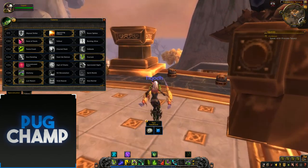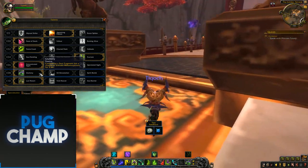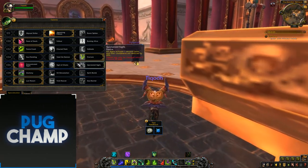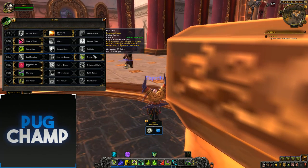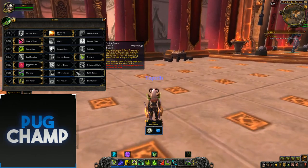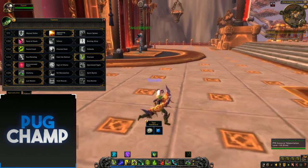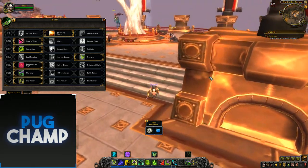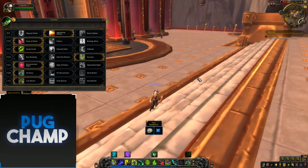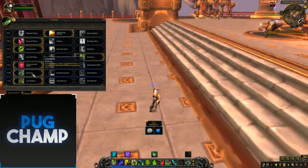The reason you take Fracture is for Gluttony. Consuming a Soul Fragment has a chance to activate Meta for 5 seconds. Especially because you're getting 2 Soul Fragments every Fracture, the chance to get a Meta proc is just insane, so you just won't die. Because once you get into Meta as a DH tank in BfA, you just aren't going to die — ever. So it's just really good to get into Meta as much as possible, and Fracture and Gluttony allows us to do that.